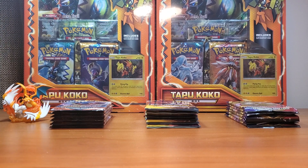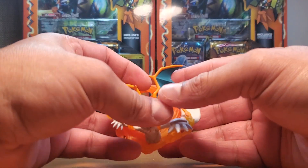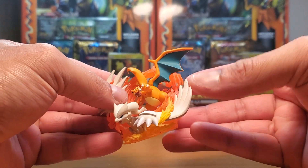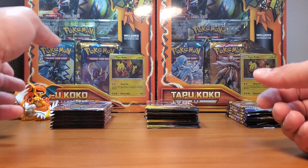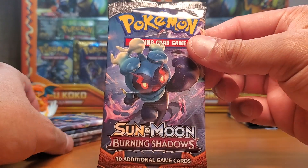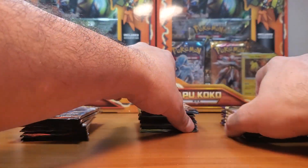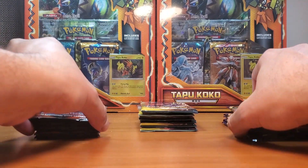What's up guys, today we're back at it again and we're going to open up a couple of Pokemon booster packs. Joining us is none other than Charizard himself, so we'll put that on the side for good luck. We have Burning Shadows Sun and Moon, Champion's Path, and Sword and Shield base set. Hopefully we get some good hits today.